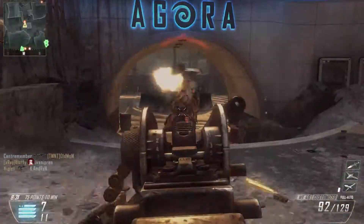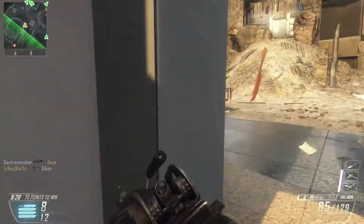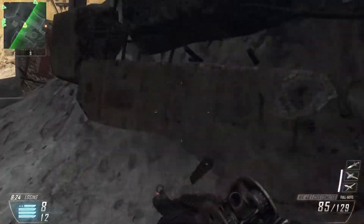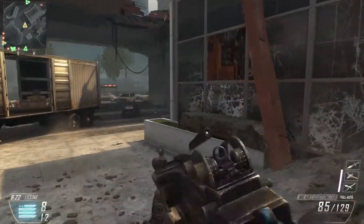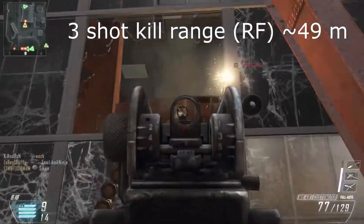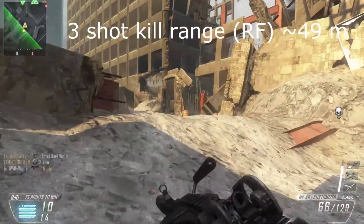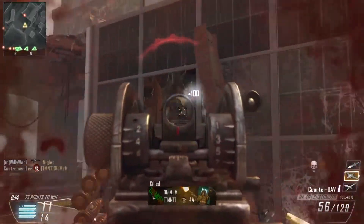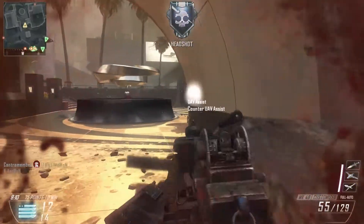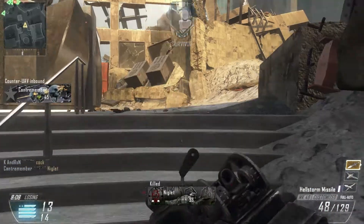You will rarely find yourself needing four shot kills. However, if you equip rapid fire, the three shot kill range drops all the way down to 49 meters — a distance you will encounter every now and then — so rapid fire is not the best attachment for LMGs.